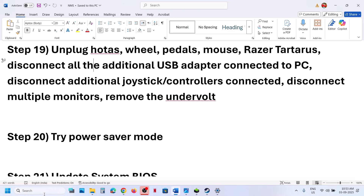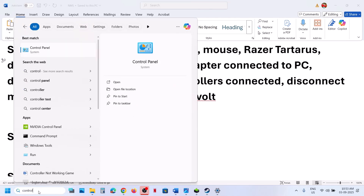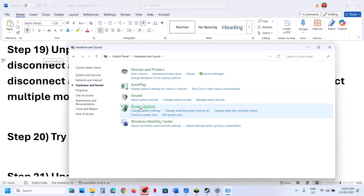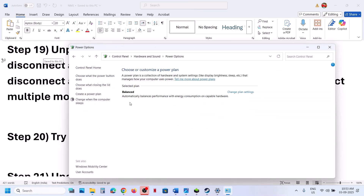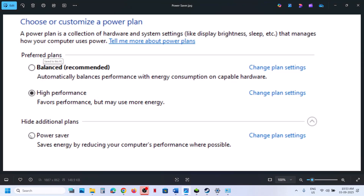Next, try Power Saver mode. Type 'Control Panel' in the Windows search box, go to Hardware and Sound, then Power Options. If you see Power Saver, select it and relaunch the game. You can also try Balanced or High Performance — check which one works best for you. Try Power Saver first and check.